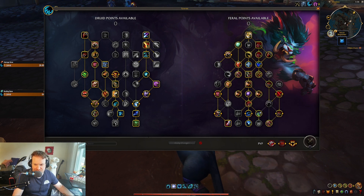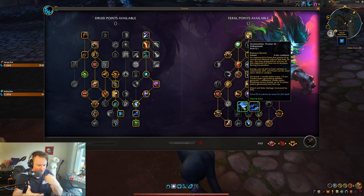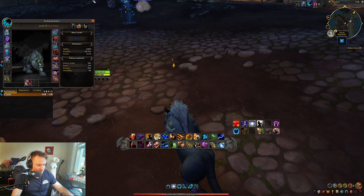Those are all the changes for Feral. Let's get into the tier set bonus. I think there's a reason why you might want to take Convoke instead of Incarn now. We'll see — it still might not be worth it. But let's take a look at the tier set bonus.